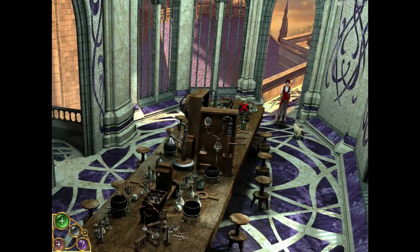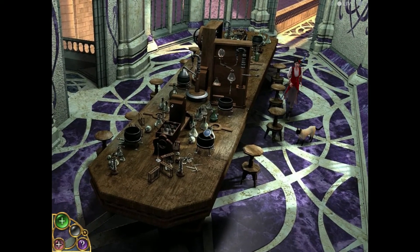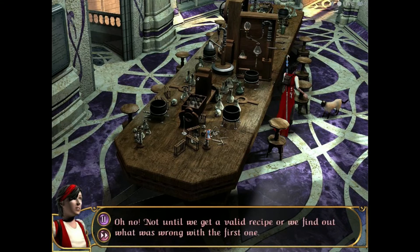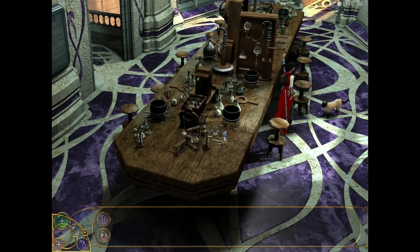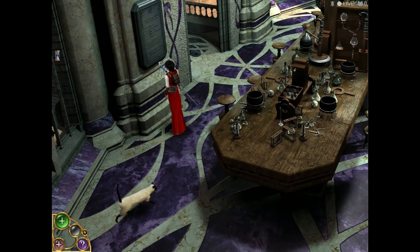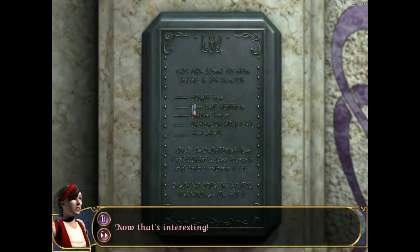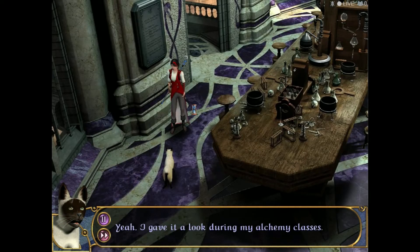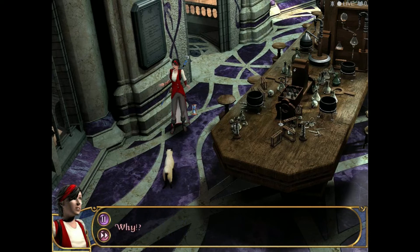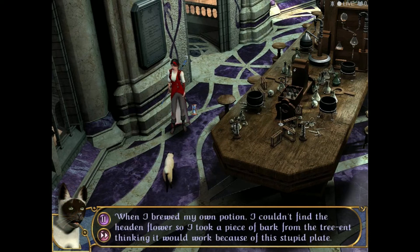We've got a bunch of things here. This is where I brewed my shape-shifting potion. Hey, let's see if we can make another one. Not until we get a valid recipe or we find out what was wrong with the first one. Now that's interesting. Zack, have you ever read this plate? Yeah, I gave it a look during my alchemy classes. It says that ingredients can be substituted when brewing potions, but it's all lies. Why? When I brewed my own potion, I couldn't find the heathen flower, so I took a piece of bark from the tree, thinking it would work because of this stupid plate.